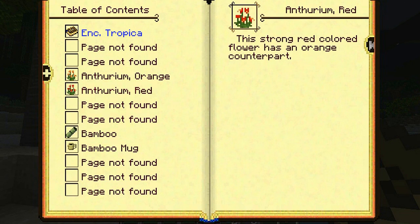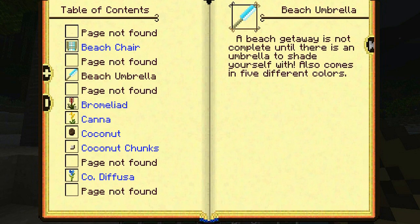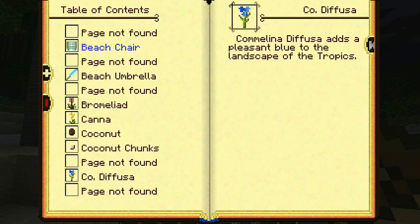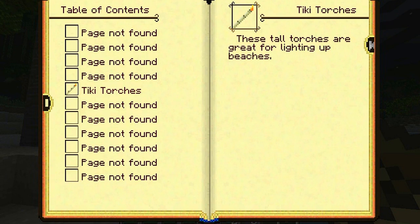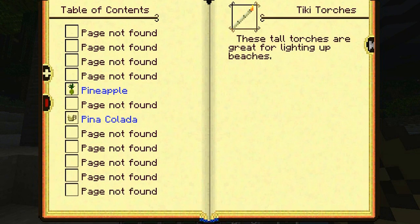We've got a bamboo mug entry: 'Bamboo mugs are great for holding tropical drinks — why don't you find a pineapple and a coconut and make yourself a refreshing pina colada?' We've already done that! What else is there? A beach umbrella — 'a beach getaway is not complete until there is an umbrella to shade yourself with, comes in five different colors' — bamboo and three wool, so we can make ourselves an umbrella. Tiki torches: 'these tall torches are great for lighting up beaches' — two bamboo and coal. This mod is absolutely insane.